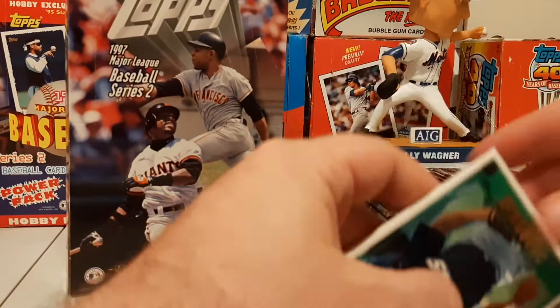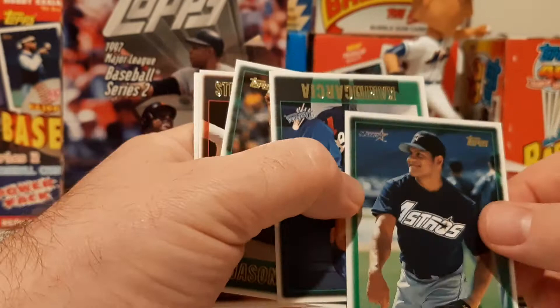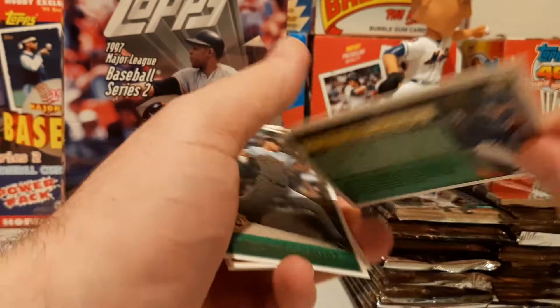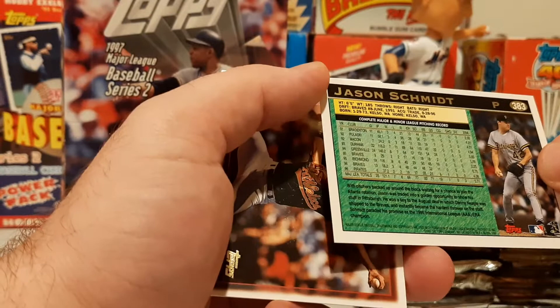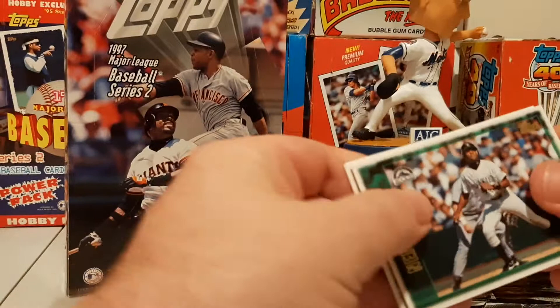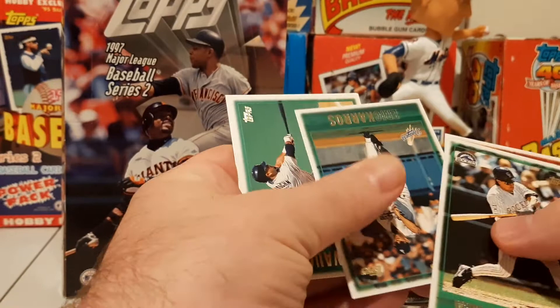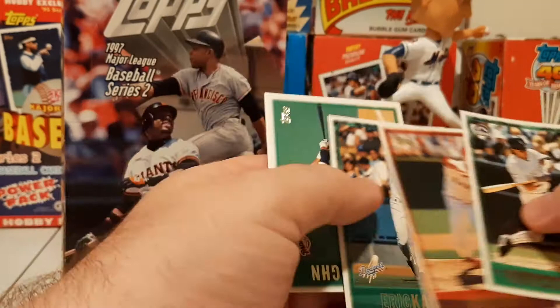These are sticky stuck together. There's Bobby Abreu — it's going to be a young Bobby Abreu, rookie card of Bobby Abreu. Kareem Garcia, another rookie card. Jason Schmidt, going to be his second year card — he had a few games the prior year. Steve Wojciechowski. Nephi Perez, Rico Brogna, Vinny Castilla, Bobby Witt Senior. Eric Karros, Greg Vaughn, and Mark Carrion.